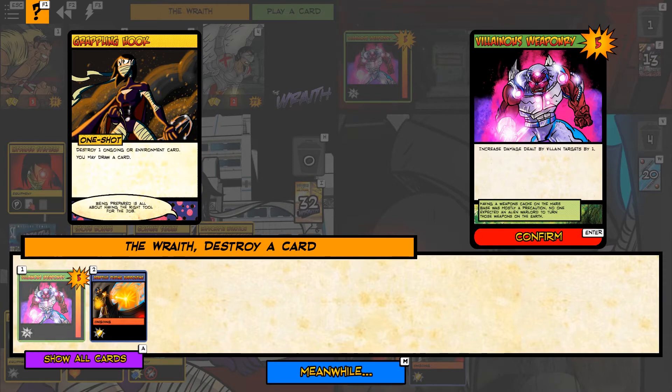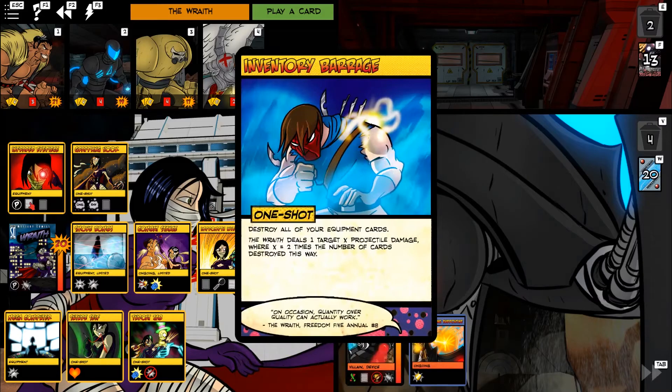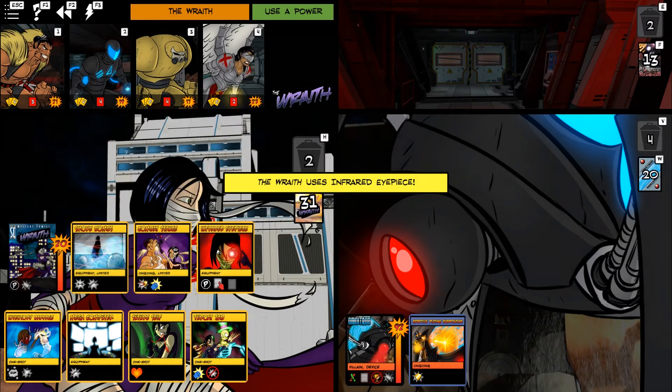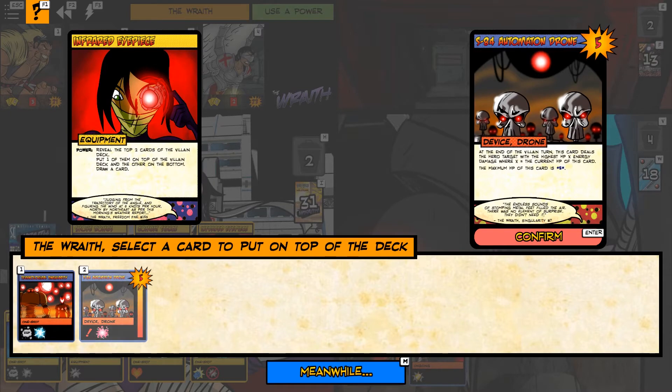We have a nice array of damage types — chiefly melee, cold, projectile, fire/radiant/melee, and projectile/melee with the ray. We're going to get rid of this Weaponry — that'll draw a card. We'll go Eyepiece. Technological Singularity: destroy all equipment cards, then they do damage based on equipment destroyed that way. Instead, I'd rather deal with the drone, which is going to hit the highest HP for five.